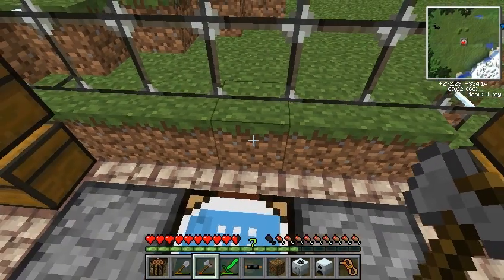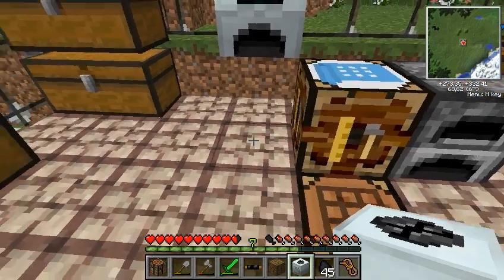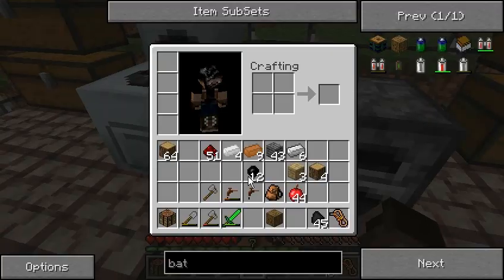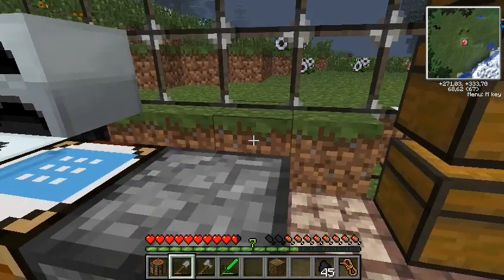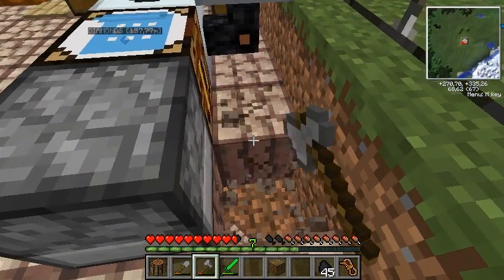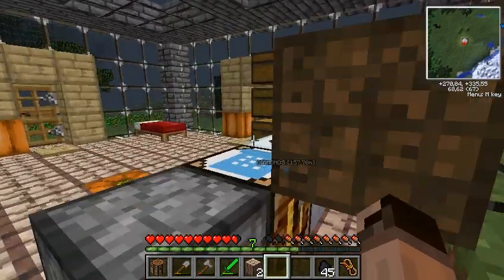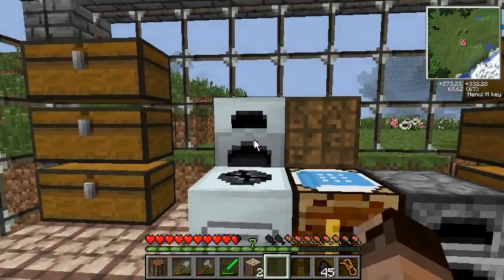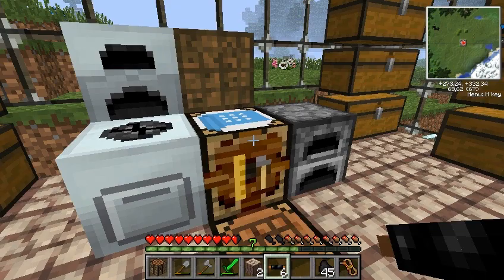So I'll need the generator right here I think. Now we put the macerator here, one cable over here, and the bat box is going to be placed here. I'll put some copper cable beneath that bat box.